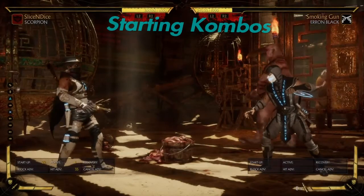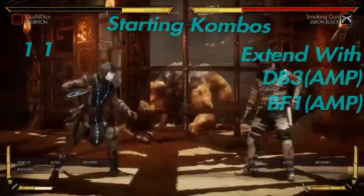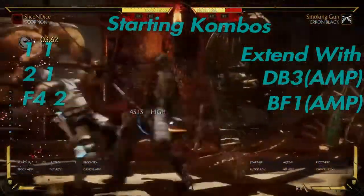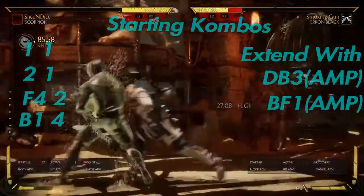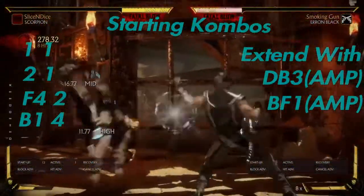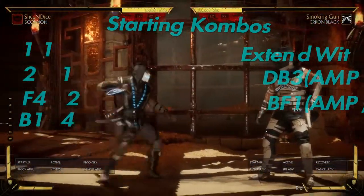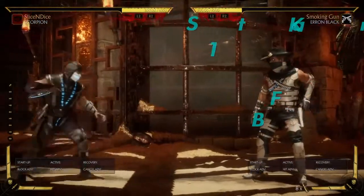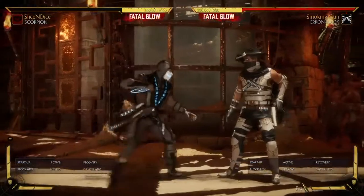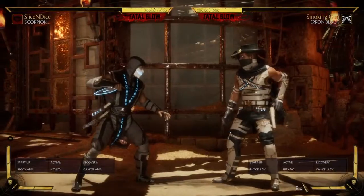One great thing about Scorpion is that he can start his combos with almost any of his strings. So we can go 1-1 teleport, we can go 2-1 teleport, we can do forward 4-2, we can do back 1-4 spear. You can confirm into teleport or spear to get more damage before your opponent recovers. There's two differences between the teleport and the spear that we'll get into shortly. You can also cancel into something like deathspin or demon dash if you have either of those equipped, but if you confirm into spear or teleport, you're going to get the most damage.